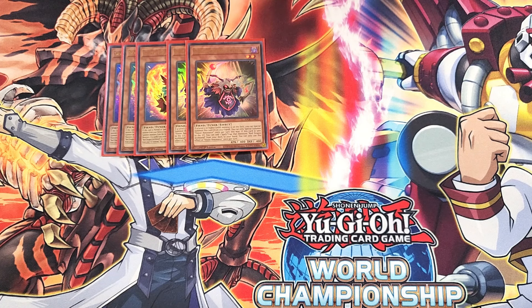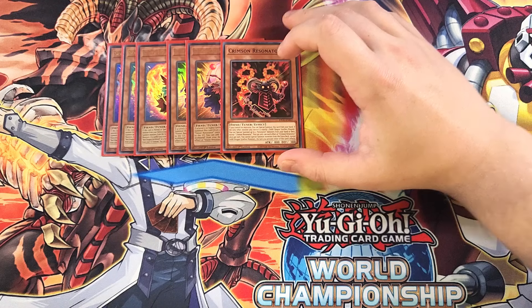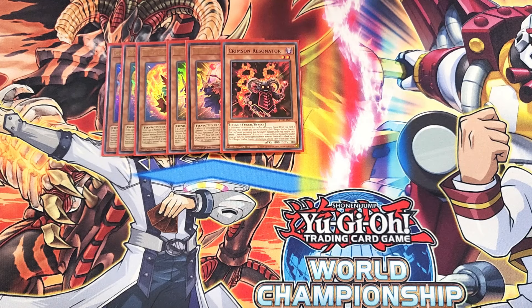We then play a single copy of Crimson Resonator. Crimson Resonator is really good as a one-of to bring your side of the field off your copy of Red Rising Dragon, and you only need a single copy because it's easily sent to the graveyard off your copy of Bone Archfiend. This card is a great extender — if you control no monsters, you can special summon it from the hand, and if the only monster you control is exactly one Dark Dragon Synchro monster, you can special summon two Resonator monsters from your hand or deck, which instantly gets you two more tuners for awesome Synchro plays.